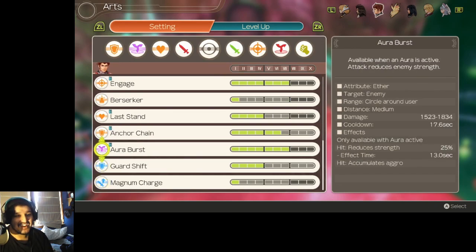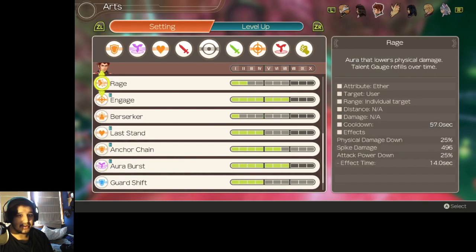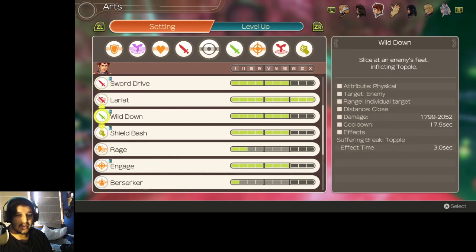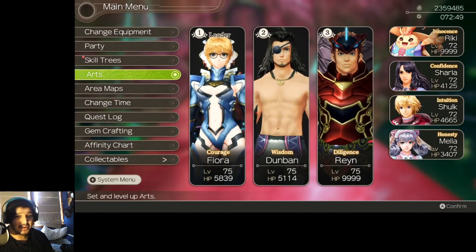Rhyne is mostly just going to be standing there, so we want him to do defensive arts — stuff like Anchor Chain and Overburst. You want him to engage the enemy and draw the aggro. Last Stand is kind of paramount because if he dies, we want him to get himself right back up immediately. You also want Wild Down and Shield Bash so that he can pretty much just be in the fight, toppling Larithea and dazing her so that we keep her on the ground.